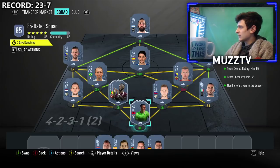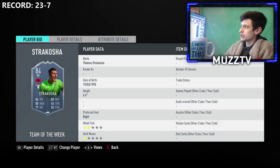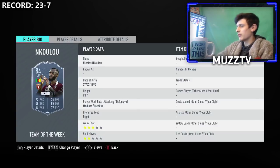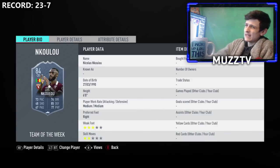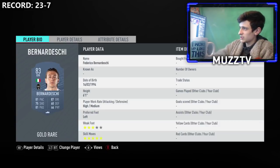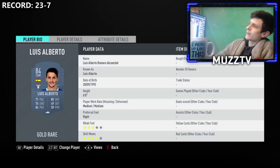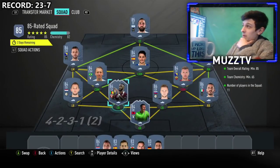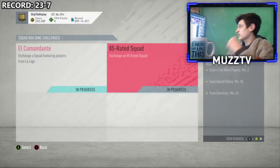For the next one you need two Team of the Weeks. We're going with an 84 keeper — Strakosher — who's nice and cheap for an 84, one of the cheapest 84s. Then for the rest it's just an 85 rated team. Bonucci, Scrinier — there's our other Team of the Week — Nkulu, De Vries, Dzeko, Lucas Leiva, Bernadeschi, Pjanic, Lewis Alberto, and Higuain. If you've got any Team of the Weeks in your club, try to get them in to make it a bit cheaper. So there we go — just two 85 rated teams and you get some decent packs back.